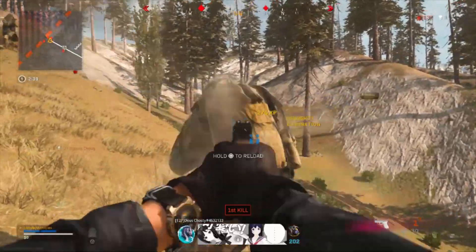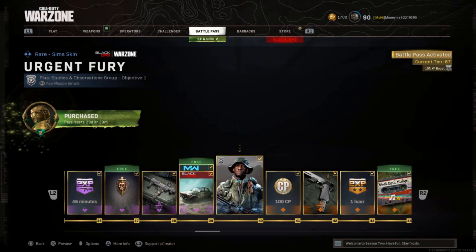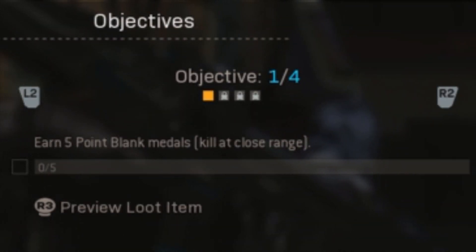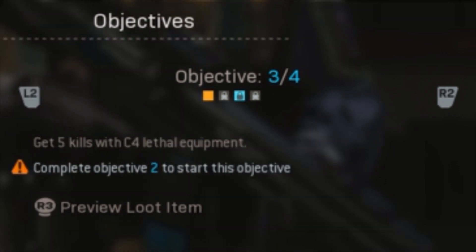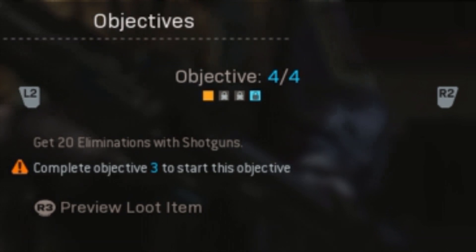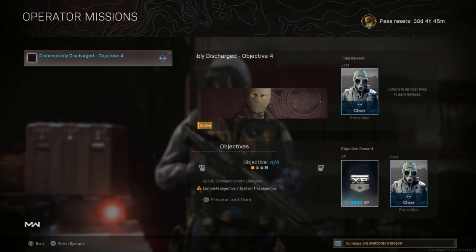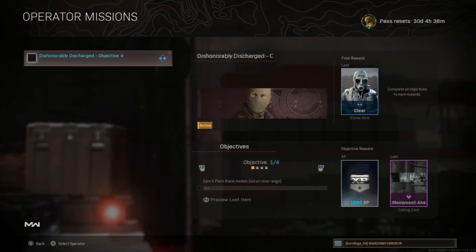Here we go with the very first operator mission: we need to get five point blank melee kills at close range. For the second mission, we need to eliminate 10 downed enemies. The third mission, we need to get five eliminations using C4. And for the fourth and final mission, we need to get 20 eliminations with a shotgun. Once we complete all four of these operator missions, we should be able to get the Breach and Clear skin for Stone.